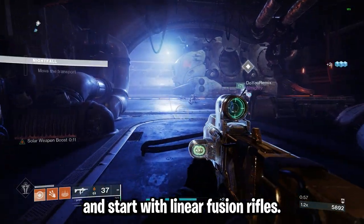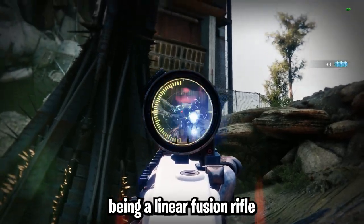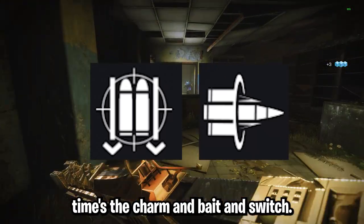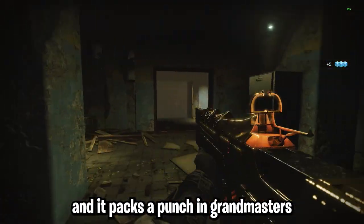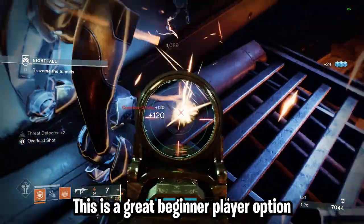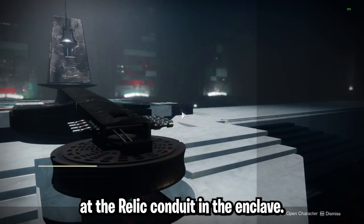Let's get straight into it and start with linear fusion rifles. First, Arbalest — this is without a doubt the best weapon for Grandmasters in the game, being a linear fusion rifle with anti-barrier and great ammo economy. Next, Cataclysmic with the roll of Fourth Times the Charm and Bait and Switch — this is the best PVE heavy linear fusion rifle and it packs a punch in Grandmasters at range. Lastly, Taipan-4fr with Triple Tap and Firing Line, a great beginner option if you don't have Cataclysmic. You can acquire the pattern by completing the Deep Sight quest at the Relic Conduit in the Enclave.